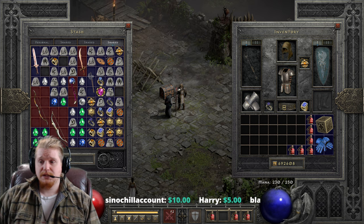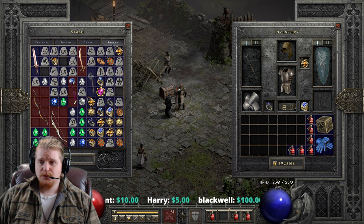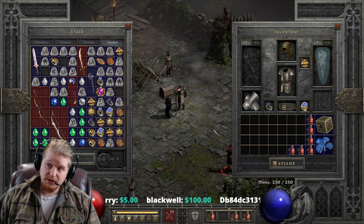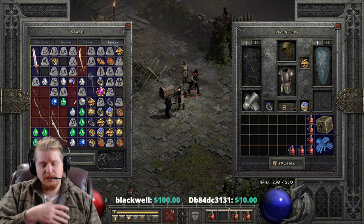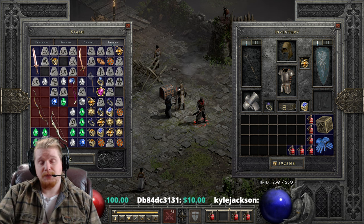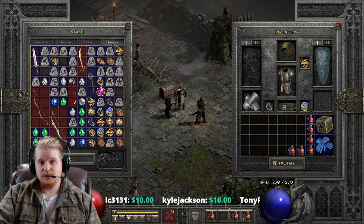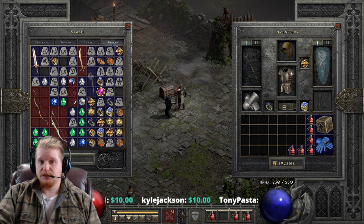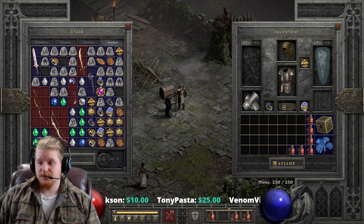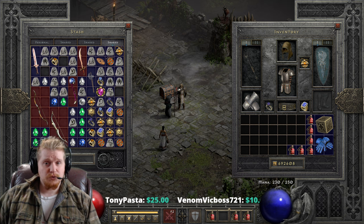The unfortunate thing about deadly strike is that there are some characters and skills that it does not work on. Vengeance, for instance, which is a paladin skill, is mainly elemental damage, so deadly strike does not work on that skill. There are also certain physical damage skills where deadly strike still doesn't work, and we're going to go over those right now.